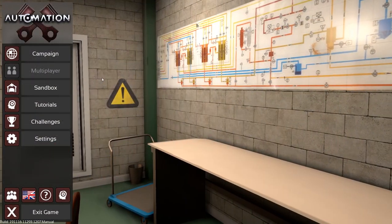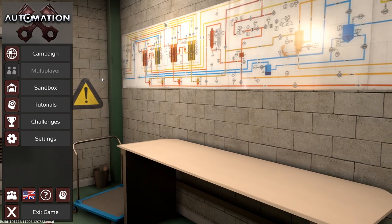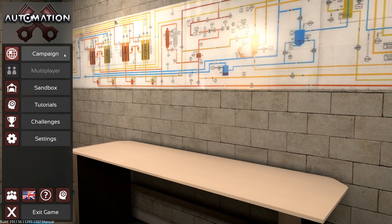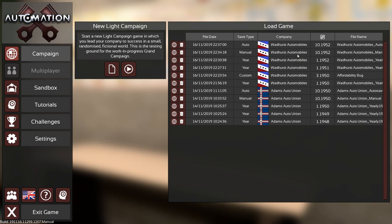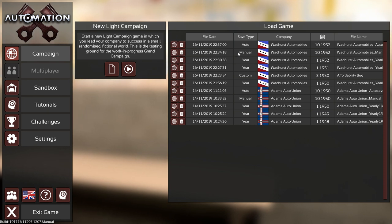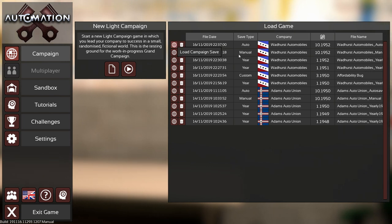Hey guys, this is Kirob speaking, and today we are back in Automation with the Light Campaign v3, patch number seven. A bit of playtesting going on at this moment — not a proper let's play, but we are also building that in. Let's continue our little journey with Host Automobiles. The latest save is the automatic one, so let's load it.